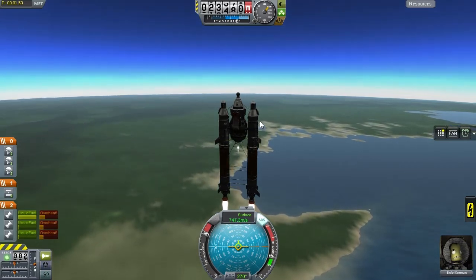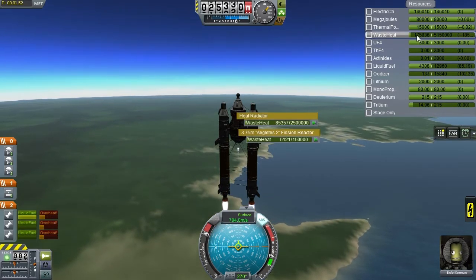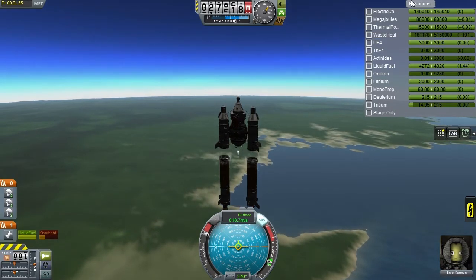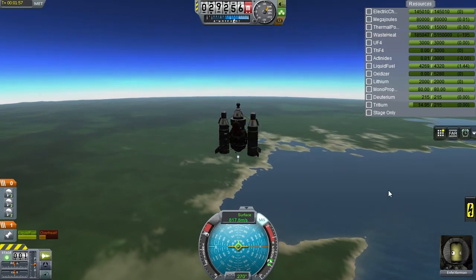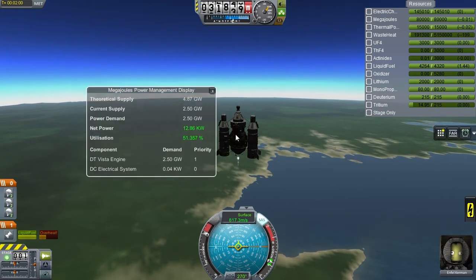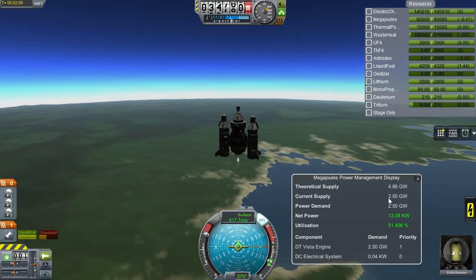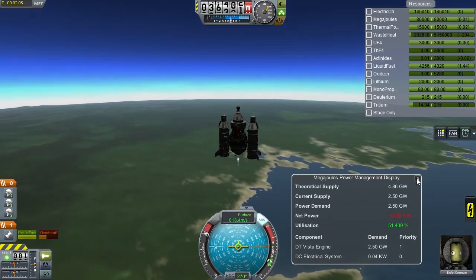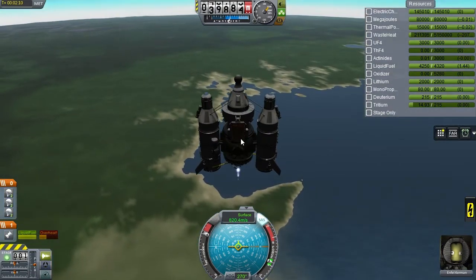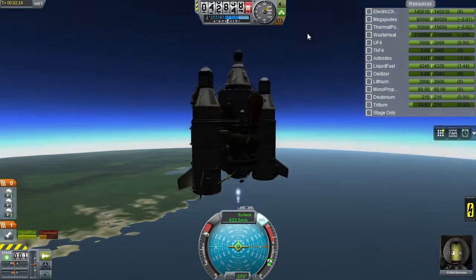It's imperative that we reach space as soon as possible because, looking at the resources tab, waste heat is accumulating. It doesn't give us an estimate of when it will reach critical levels, but the higher we go the less efficient the generators become. We don't want to get to a point where the radiators become so inefficient that we can't generate the power to fuel the lasers that make the fusion go. We want to get to space, then unfold the radiators and radiate the heat away.